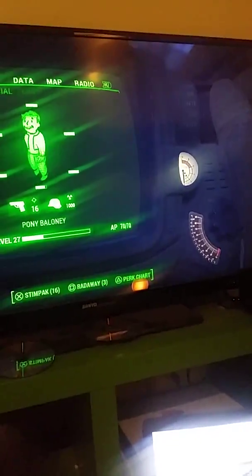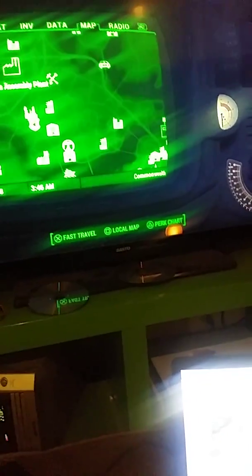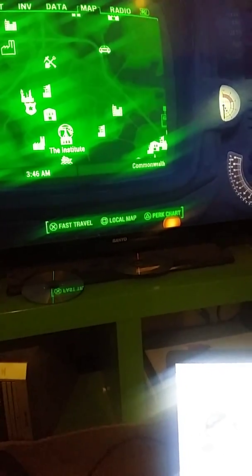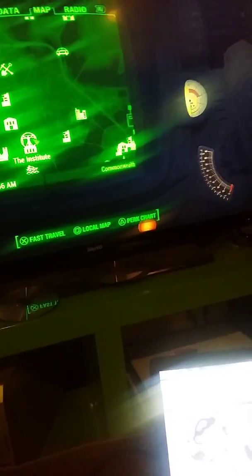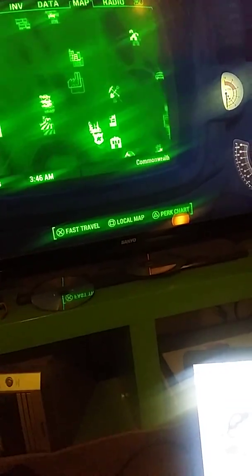Hey guys, my name is Pony R., Pony Bologna, or Owen. I'm currently at a position — my map will show you — I got 16 simpacks. We're at the Boston Airport. But now we have killed — unfortunately — I did something to the Institute that I hated.